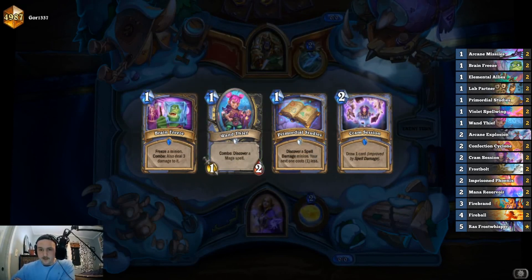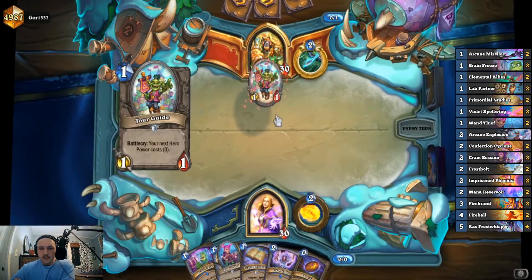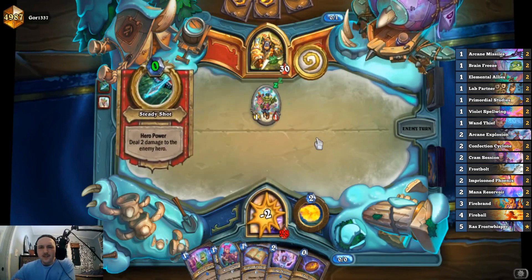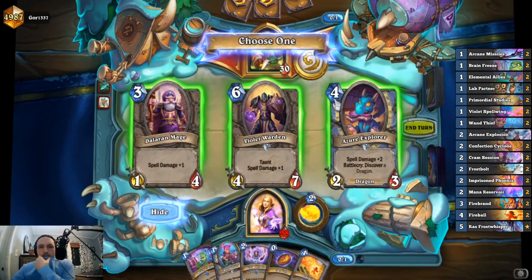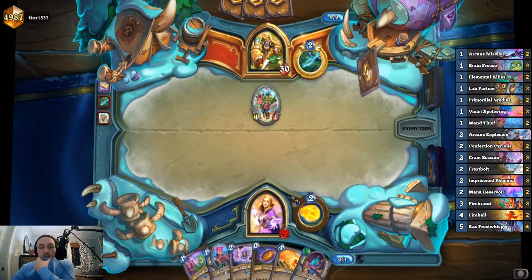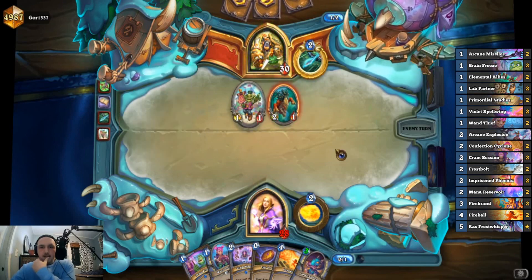I really do want Elemental Allies but that's okay, this is fine. We have the Wand Thief also. I don't care about Tour Guide, that's not what this is for. We'll play Primordial Studies — I was hoping to discover a lab partner but we'll take the one that discovers a dragon.